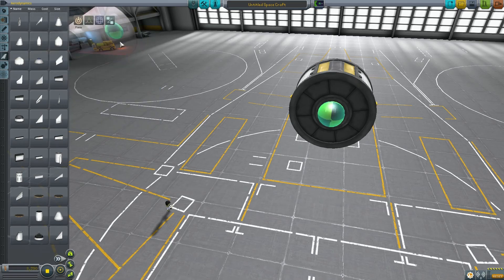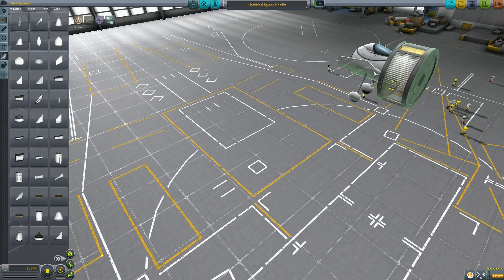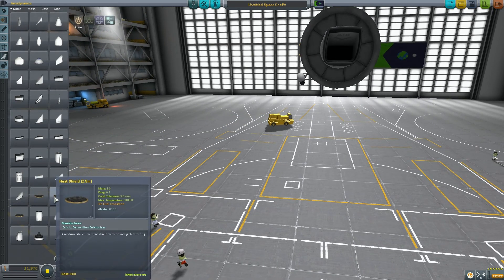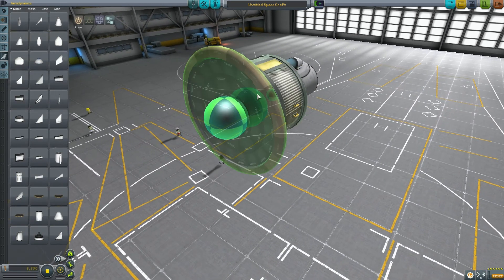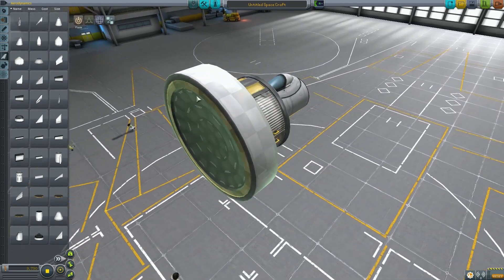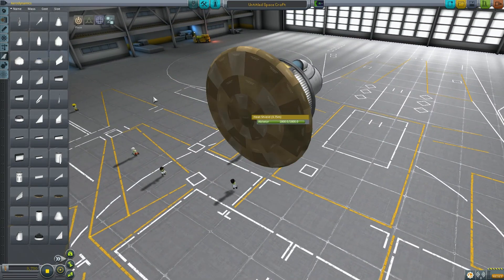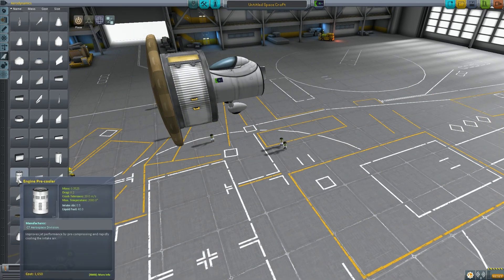Nose cones are going to be very important now on ships — they weren't before, but now they are. For space planes there are now air brakes that go on the side and stick out when you need to slow down. There's also an awesome new ram air intake which looks absolutely great. But this is one of the most important things added parts-wise to KSP — a heat shield. Previously you could just go in through the atmosphere on Duna or Eve and nothing happened. Now things are going to happen, so you need protection. The heat shield can also wear away, so if you come into a planet too quickly it may burn away.